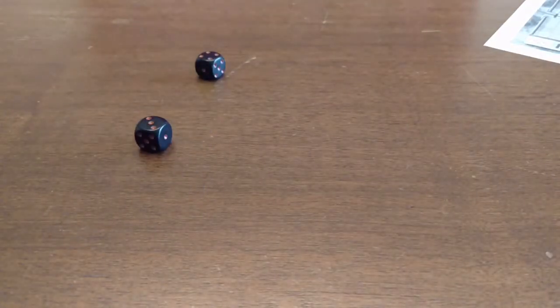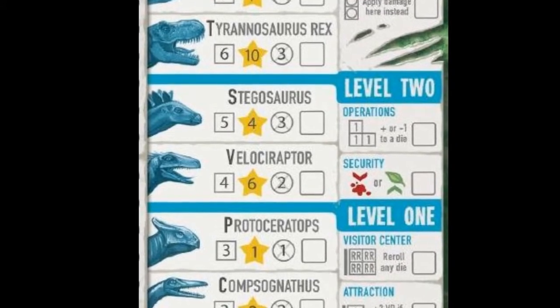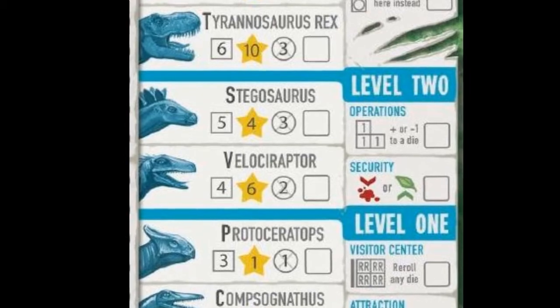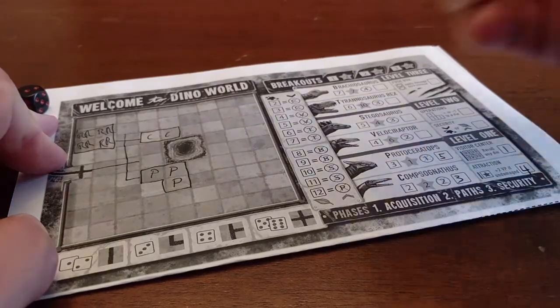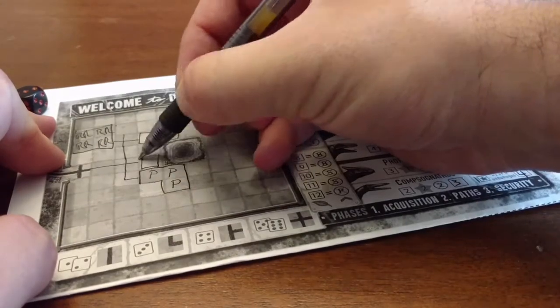When a die or dice are rolled, players use the numbers — either combining the total or using them individually — to link to a corresponding attraction by writing that number into the blank square next to it. Immediately, as well as when that number is rolled in future acquisition phases, a player must build the attraction by drawing it onto their map and writing in the corresponding pen letter in each square.